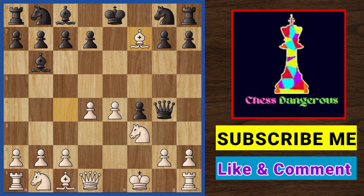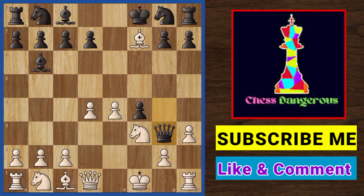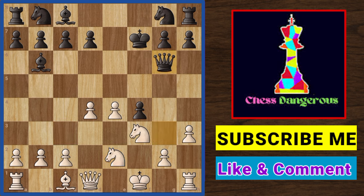If he plays something like king f8, then you have h3 attacking the queen. Surprisingly, he only has one safe square to go. Now we can bring out the other knight. Black tries to be greedy and takes the bishop — then we have the lethal move: knight to e2. G6 is the only safe square for the queen. Again we have knight to e5, and now the Black queen is gone.